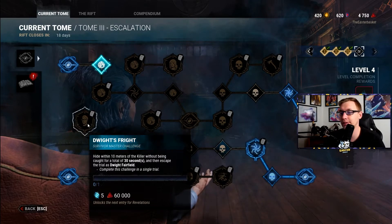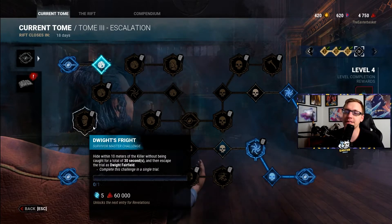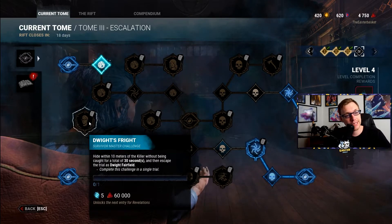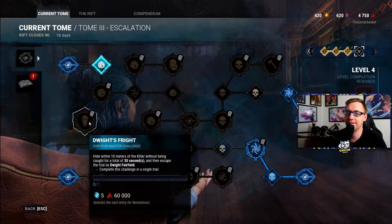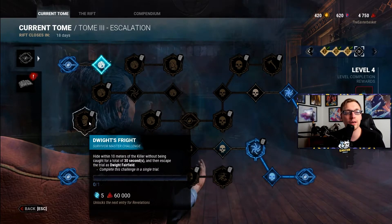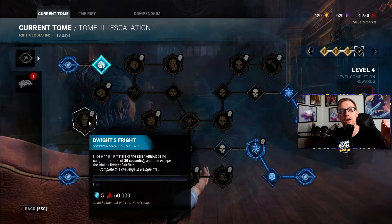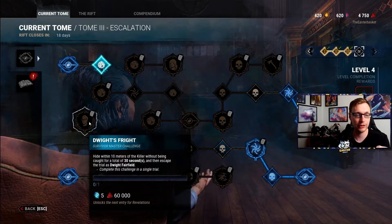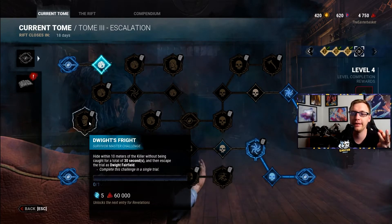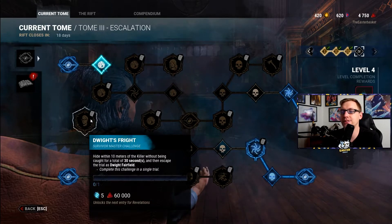Dwight's Fright: hide within 10 meters of the killer without being caught for a total of 30 seconds, then escape the trial as Dwight Fairfield. This is an extension of the previous Rift challenge where you had to hide for 60 seconds in a single trial — that one was awful. This one is more doable. Being within 10 meters of the killer for 30 seconds basically means: walk behind the killer, follow them around, wait until they down one of your allies, walk up to them when they pick your ally up, walk behind them to the hook, and hide near them when they hook your friend. Do that about three times and this challenge should be done. It may take a couple tries depending on how aware the killer is.